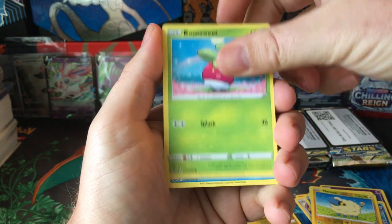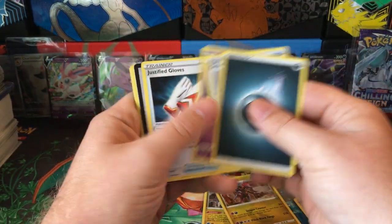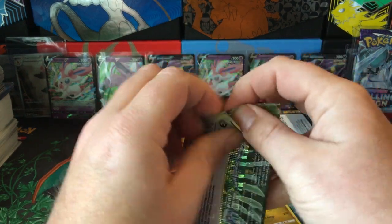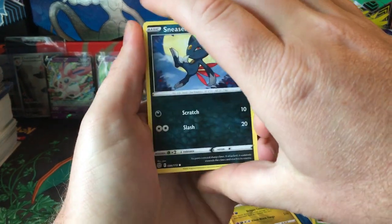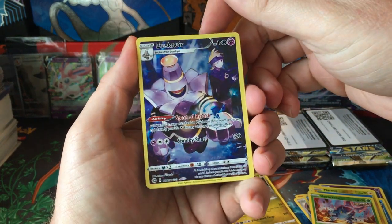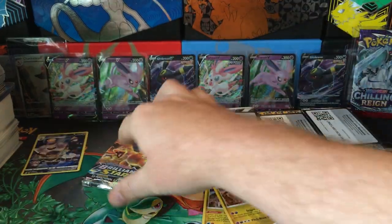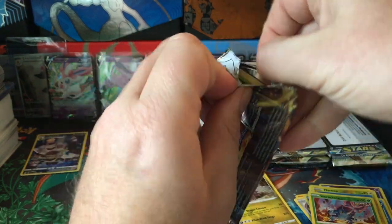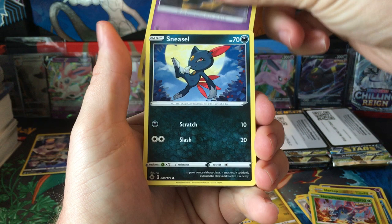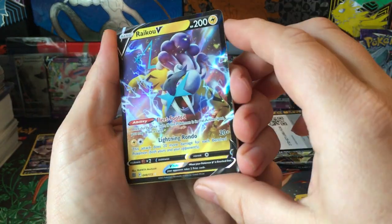Kubfu, Hatenna, Bounsweet, Comfey, Furfrou, Heracross, Reverse, and Golett. Brilliant Stars — Sneasel, Bidoof, Electabuzz, Chimecho, Gible. That's our first hit — Dusty Noir Trainer Gallery, and the Mewtwo. Okay, it's starting to heat up. Trainer Gallery hit, just saving all the hits for the end. Shroomish, Perloin, Duskull, Sneasel, Corphish, Druddigon, and the Raichu V. I think that card used to have a little bit of playing value.